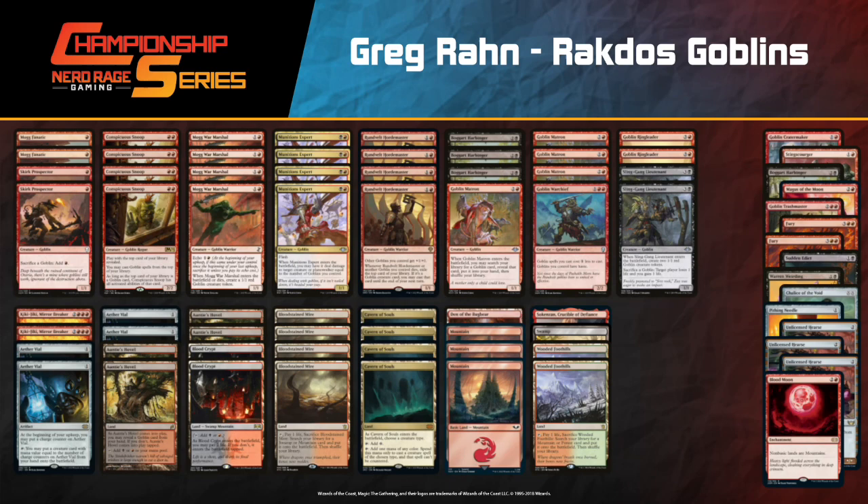Not how I expected that to end — the moment we had that many goblins in play I thought Greg was in a great spot, but if you've got a large Murktide Regent and two bolts that's a lot of damage. Let's look at the deck list — a fourth Boggart Harbinger in the sideboard is interesting as one of the primary combo enablers. Sting Scourger out of the board is a nice effect that can reset a Murktide Regent, and Warren Weirding too.